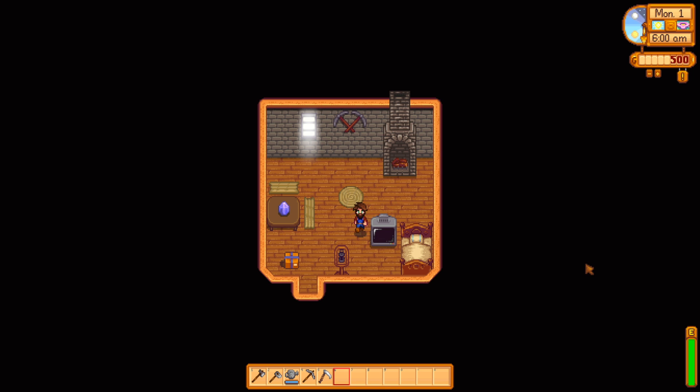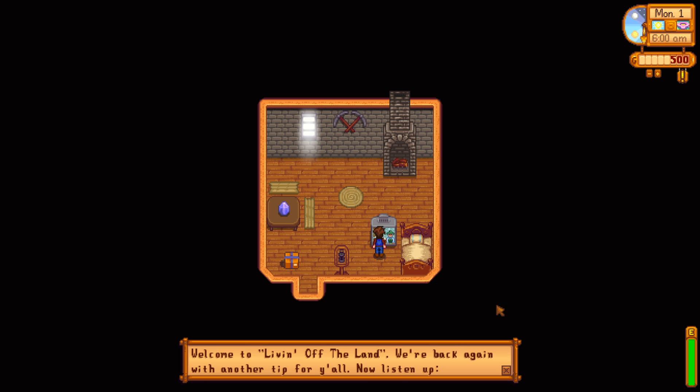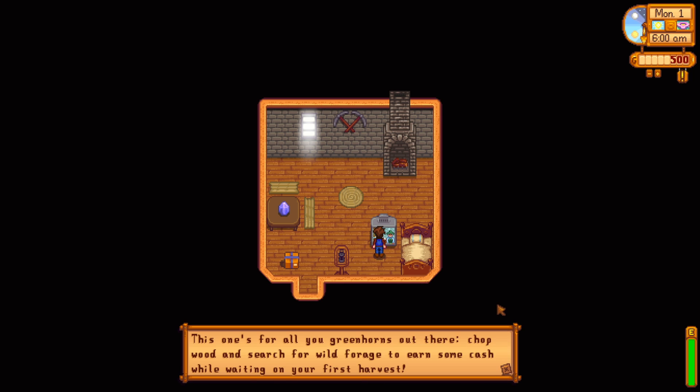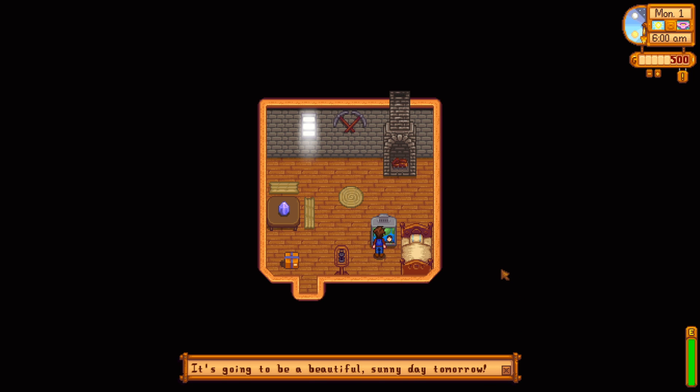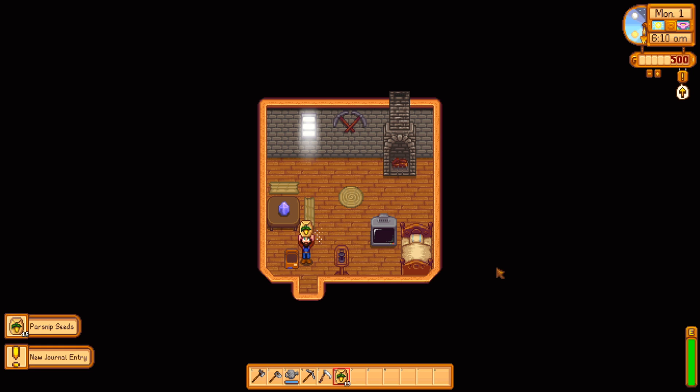We move the TV right next to the bed — you check it every day for 'Living off the Land' tips on Mondays and Thursdays, and learn recipes on Wednesdays and Sundays. We're also gifted 15 parsnips right at the start, which is really nice.